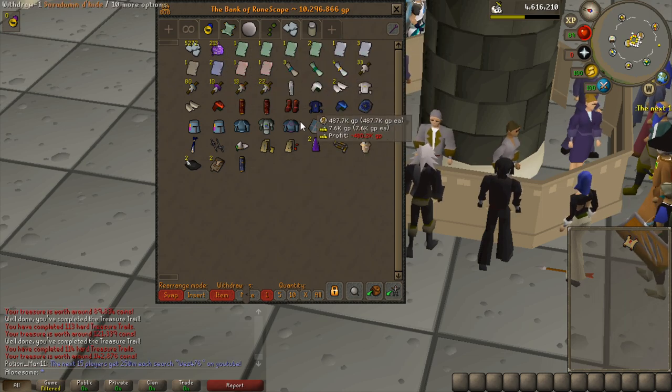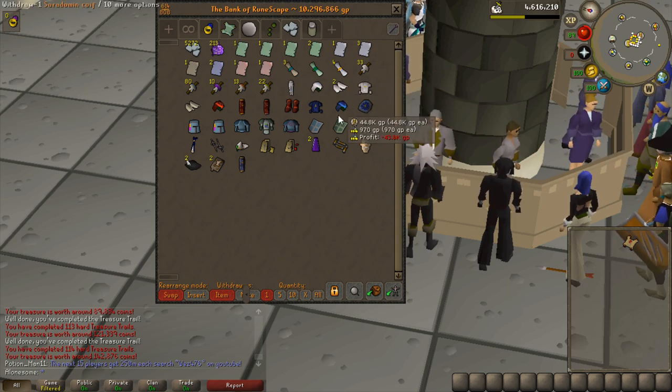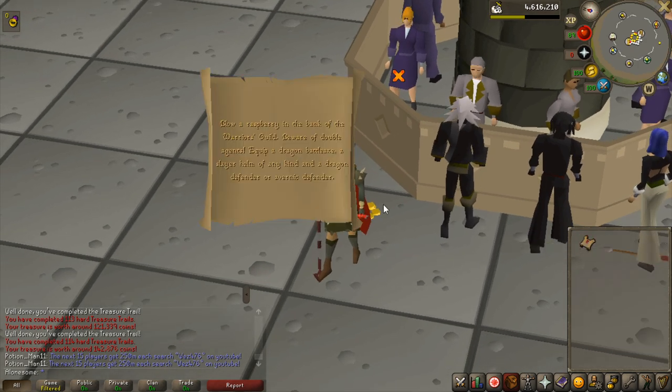Let's see what the clue tab is currently worth — it is over the 10 million mark, so we've done 10% of the value I need to complete the tab. You never know though, I could get lucky — like Ranger Boots from mediums — and spike that value up a lot. 10 million in clue scroll loot so far, I'm really satisfied with that. Let's see how far I can get into this master clue scroll.